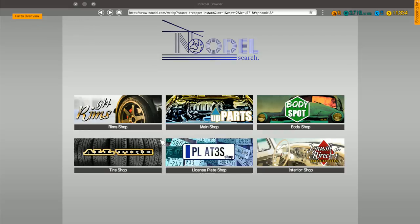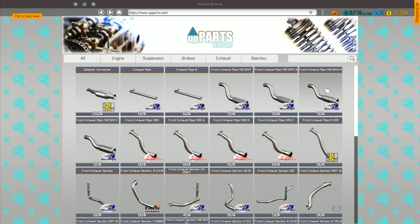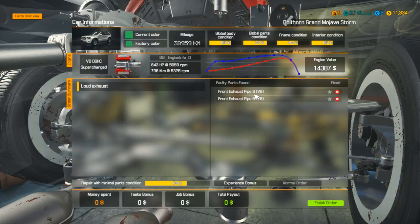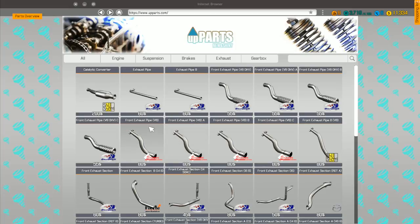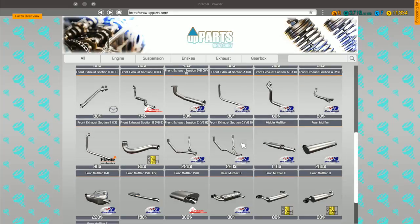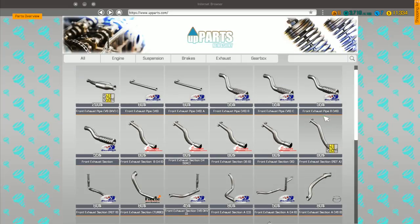That's the one I want - front exhaust pipe. I'll press T to go to the shop. It takes a little while the first time. We want front exhaust pipe B V8. Let's go to car status to check - it's front exhaust pipe B V8. I can see front exhaust pipe B there - that's what was throwing me, but it's this one here: front exhaust pipe B.